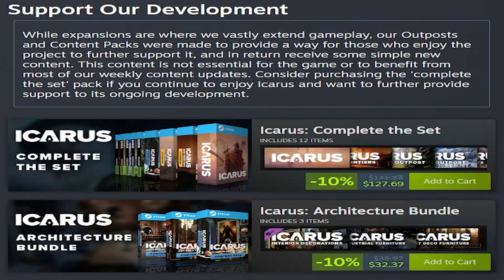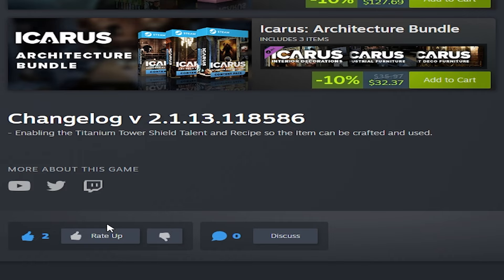They also say to support their development — expansions are where they vastly extend gameplay, while outpost and content packs provide a way for those who enjoy the project to further support it and receive some simple new content. This content is not essential for the game. They want you to complete the set if you continue to enjoy Icarus and want to support its ongoing development. The changelog this week is honestly just the titanium tower shield recipe and talent — that's it, no other additional changelog this week.